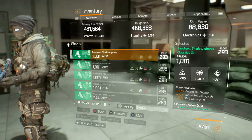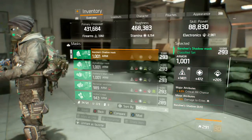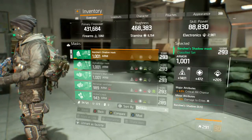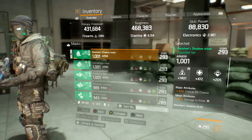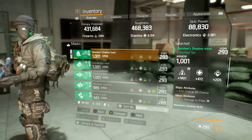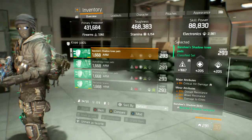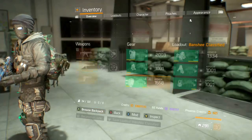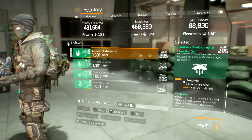Gloves are rolled Stamina with Crit Hit Chance, Crit Damage, and SMG Damage. The Mask is rolled Firearms with Crit Hit Chance and Damage to Elites — the mod is Stamina with Crit Chance. Damage to Elites helps you mow down NPCs when chasing or fleeing players. Knee Pads are rolled Firearms with Crit Chance, Disrupt and Bleed Resistance, and Damage to Elites as minors — mods are Firearms Crit Chance and a First Aid Self-Heal mod. Finally, the Banshee Shadow Holster has 1401 across the board, Crit Hit Chance, and a First Aid Self-Heal mod.